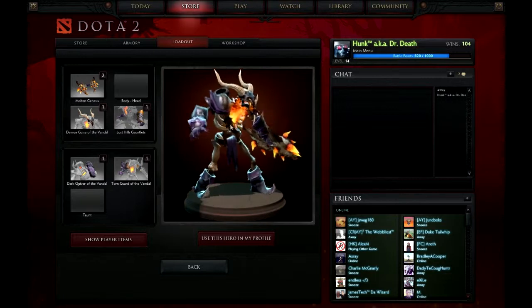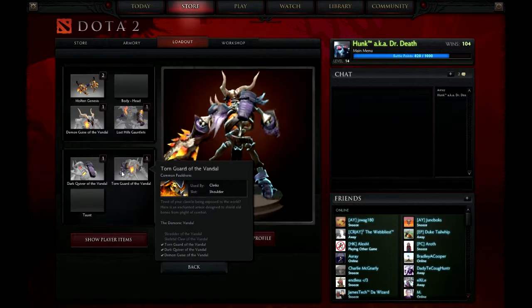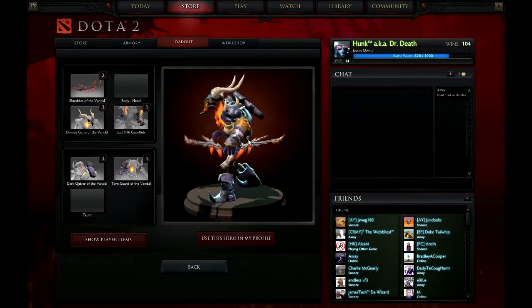The Torn Guard of the Vandal is this shoulder piece right here — it comes down to the forearm. The quiver is also the Vandal, so I've got quite a few Vandal pieces. I've also got the Vandal Shredder, which is another bow, though it's not as cool as the Molten Genesis of course.